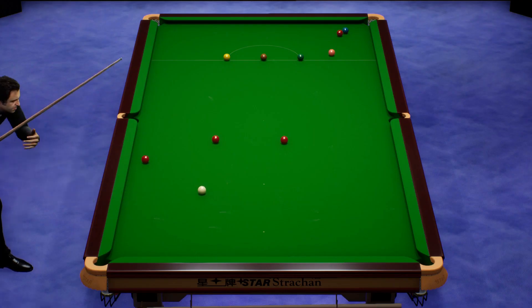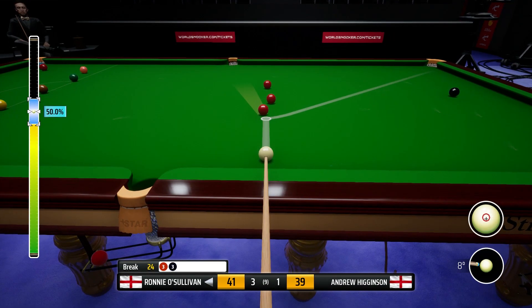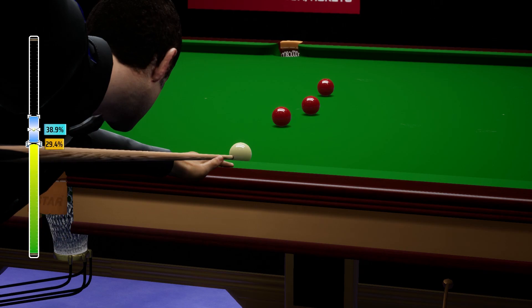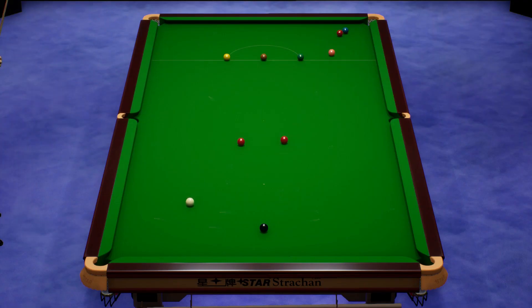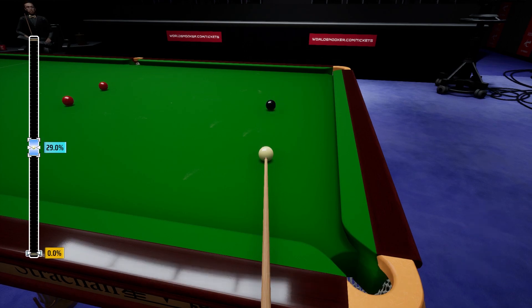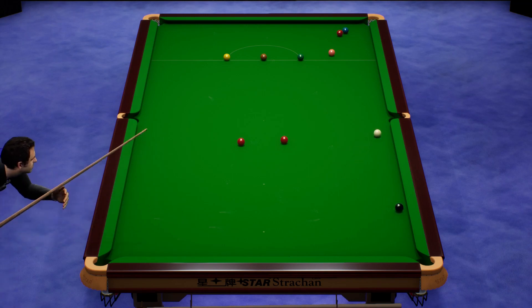Here we go. Trying to bring this red off the cushion — and there you go, perfectly played. 24. Balls are at our mercy. Two points ahead. Three reds, three colours. Puts us to within 25 — one red of victory. It's all going to be about the red near the blue. Oh! Bad miss. We missed the black. That's just a lapse in concentration there.